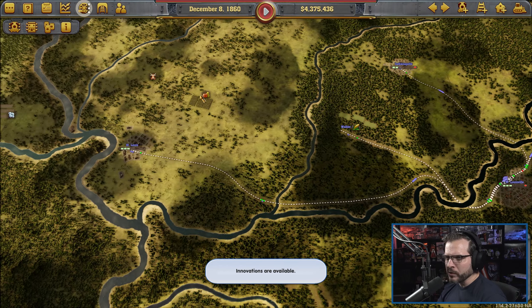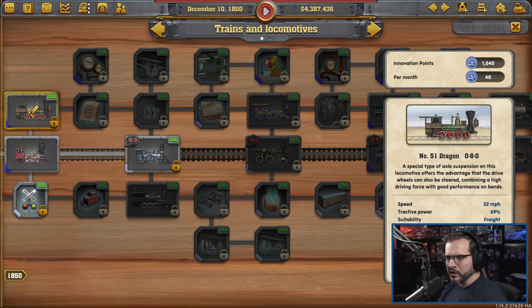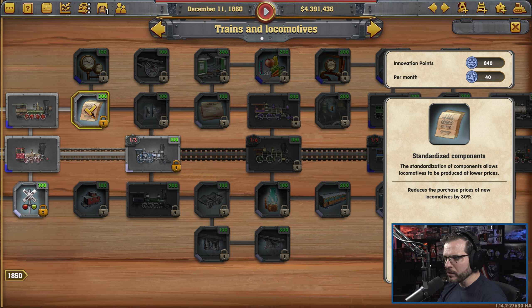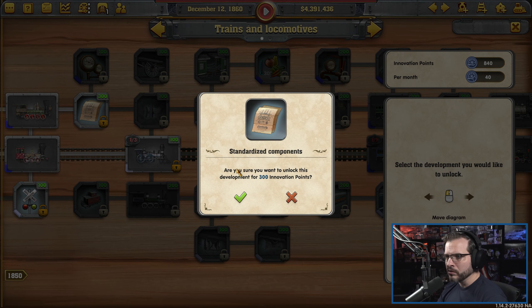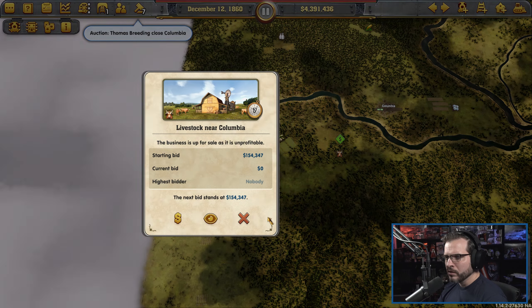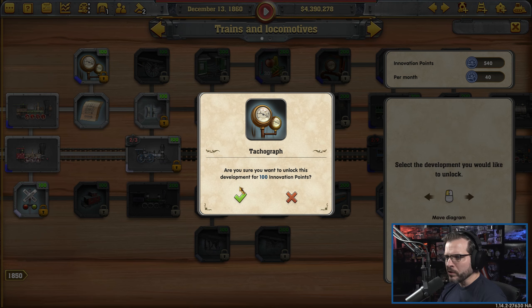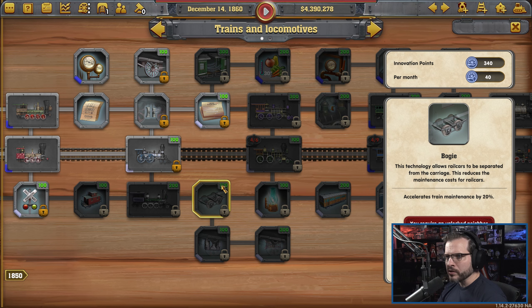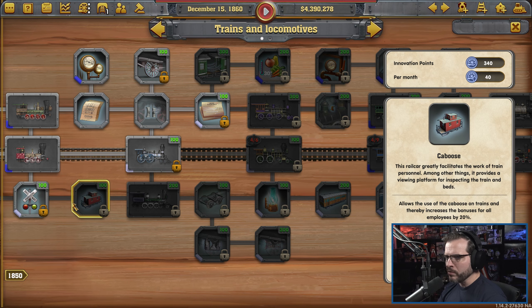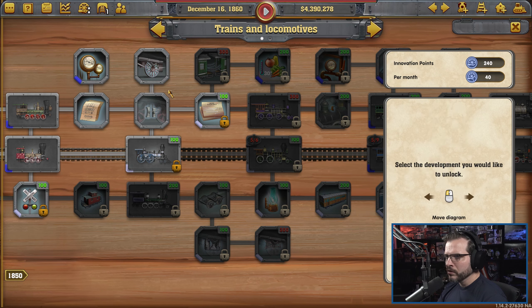We do have fruit over here if we wanted to bring that into the system. But before we do any of that, we do have innovations available. Let's go ahead and get the Dragon — we can go ahead and update a bunch of stuff to the Dragon. Reducing the purchase price would be ideal. Power of locomotives is good. Maintenance cost is good. I'd like to get the express at some point. Maintenance requirements is good. We'll go ahead and just plug in the express for now just to have it.